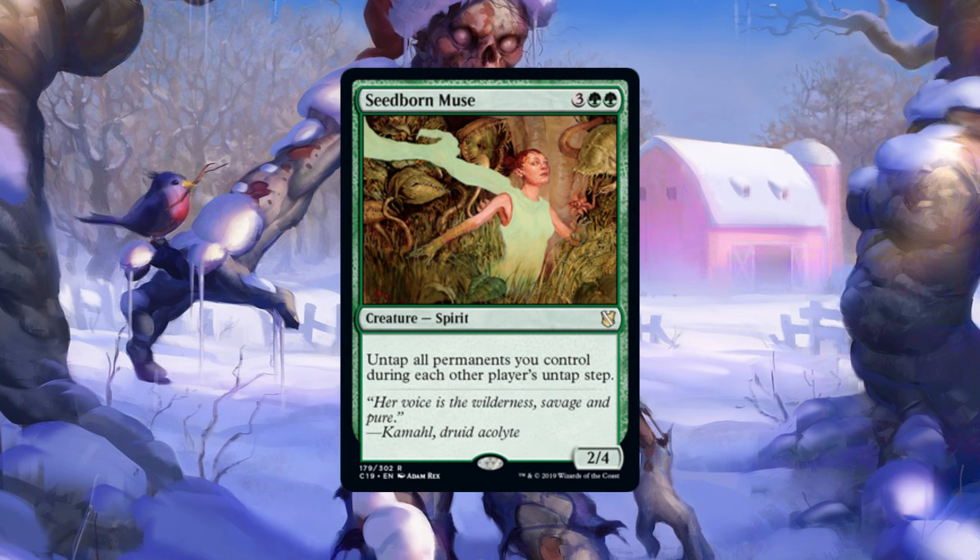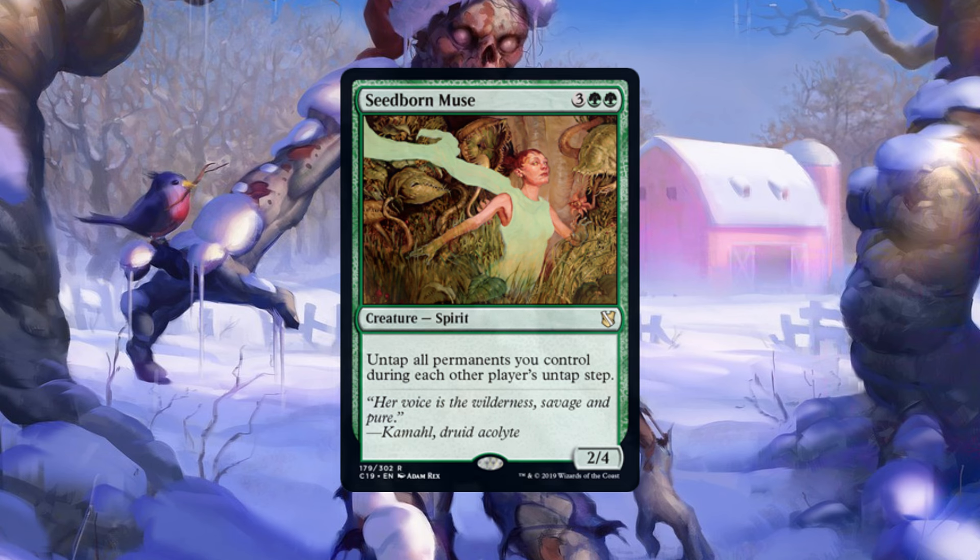I'd add Seaworm Muse as a very strong powerhouse to the deck. Untapping every untap step and activating Thrasios once or twice per each player's turn is actually really strong — not only are you potentially putting a land into the battlefield, which the deck sometimes struggles with for mana, but you're drawing cards you need to interact. So Seaworm Muse is a noteworthy card to add.